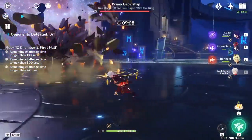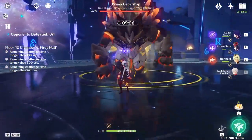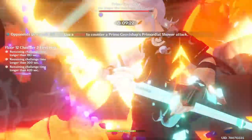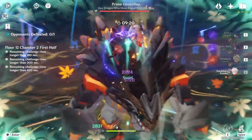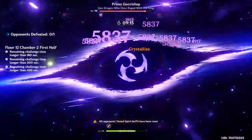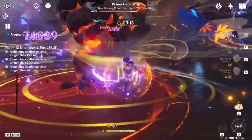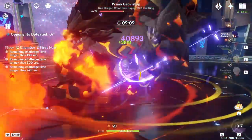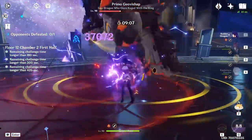The 2nd meta team is called Hyper Raiden and it's made up of Kazuha, Bennett, and C6 Sara. You don't need Constellation 6 Sara, but it's highly recommended to at least have her 2nd constellation unlocked. Even then, calculations have shown that you're better off running Lisa with the previously mentioned loadout instead of Sara, and you can also swap out Kazuha with Sucrose, but it's going to reduce Raiden's overall damage potential.